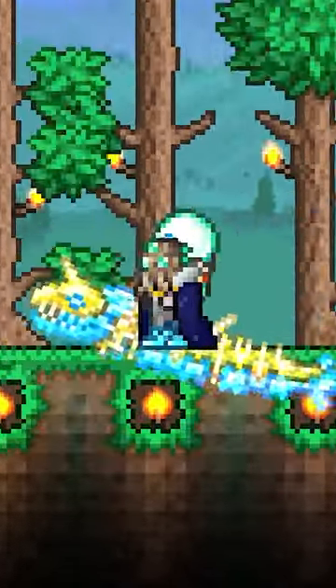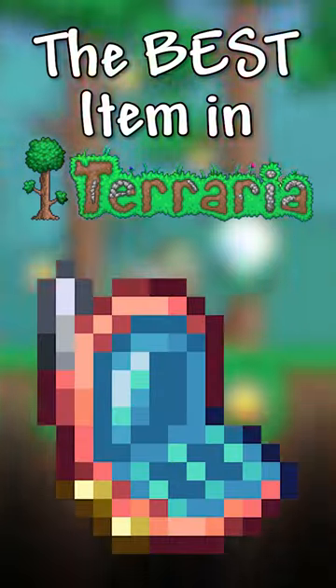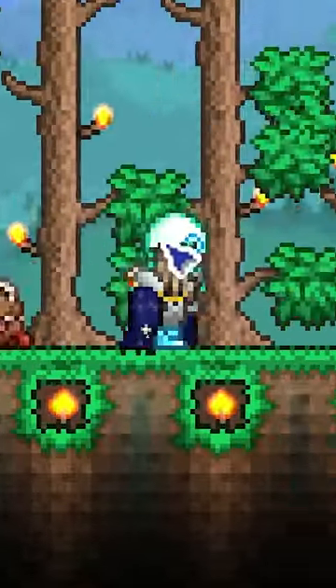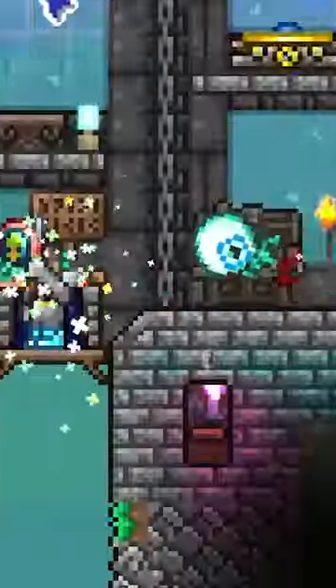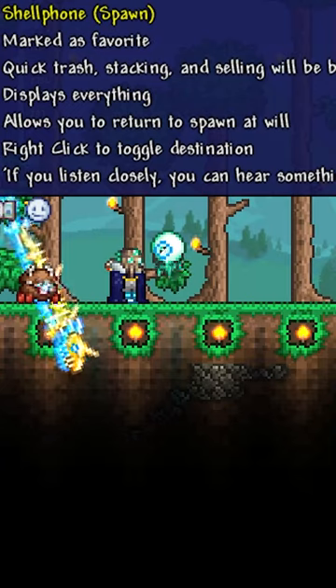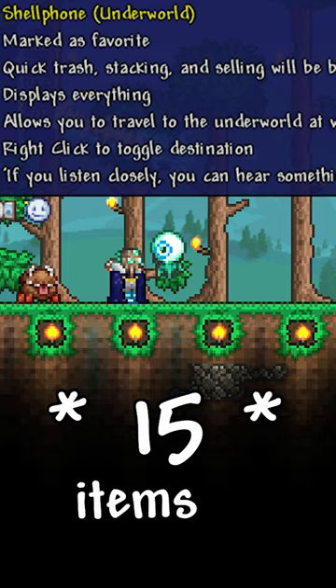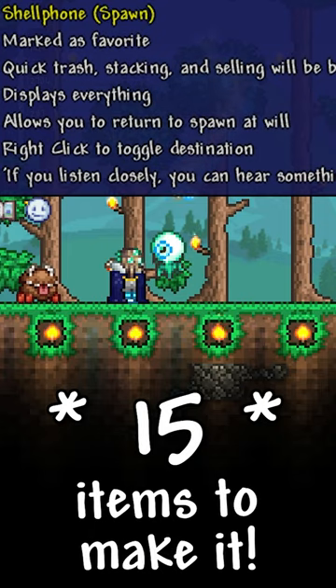The Terraria 1.4.4 update introduced quite possibly the best item in the game: the Shell Phone. It's a must-have for easy transportation in your world between your ocean, underworld bed spawn, and world spawn, and for knowing just about everything about your character and world. It's a costly item to make, requiring a modest 15 items, but believe me when I say it's worth it.